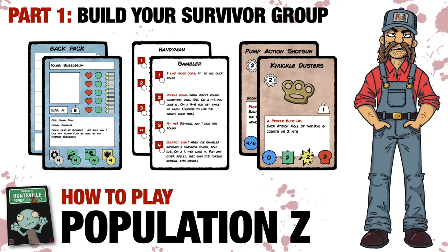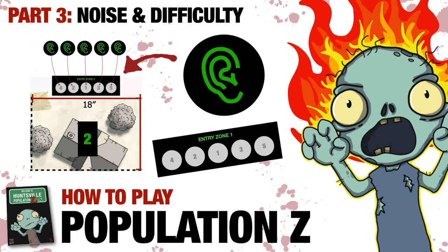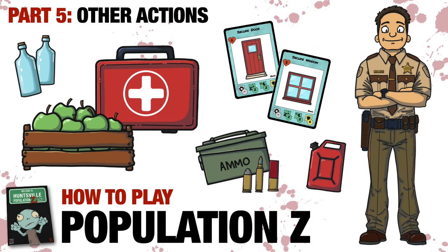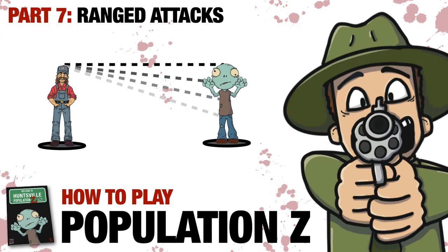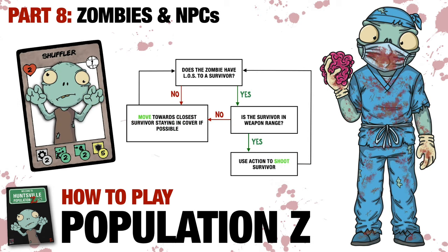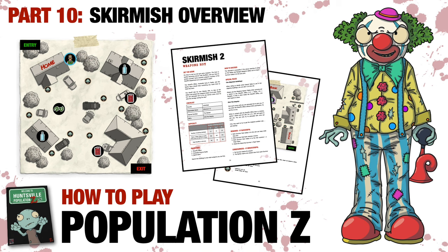I hope you'll join me for part two where we'll look at the key concepts of the game. In the 10-part series we'll cover everything from noise and difficulty, movement, actions, searching — a huge part of the survival game — ranged attacks with cover and line of sight, melee attacks with combat support, how zombies and NPCs work, starting a campaign, a skirmish overview, and a demo game.